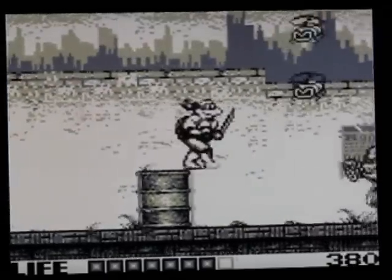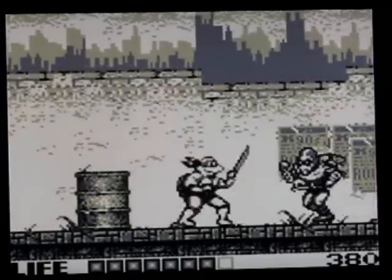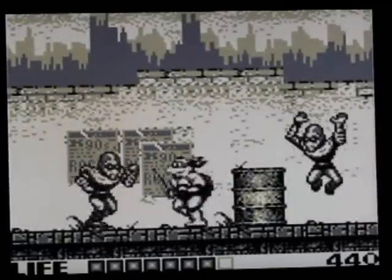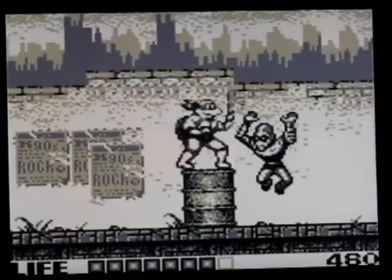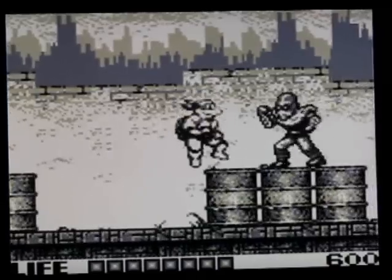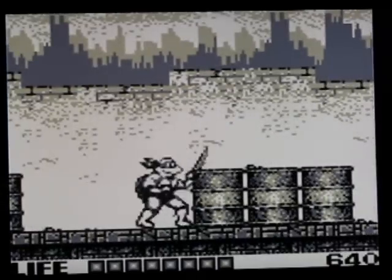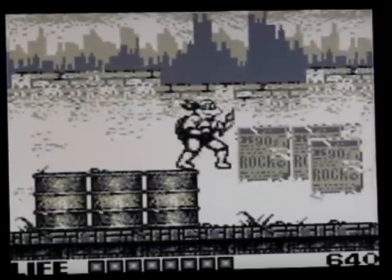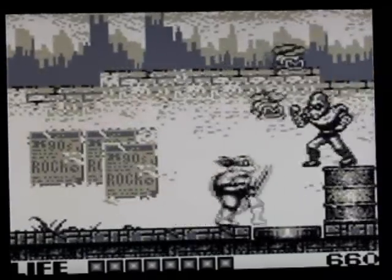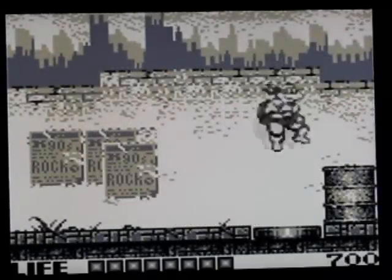Le principe est simple : vous avez les quatre tortues pour terminer le jeu, c'est comme si vous aviez quatre vies. Quand vous mourez, votre tortue est capturée. Il vaut mieux commencer par les tortues avec l'arme la moins pratique, comme Raphaël par exemple. Donatello est beaucoup plus pratique avec son bâton qui tape beaucoup plus loin.